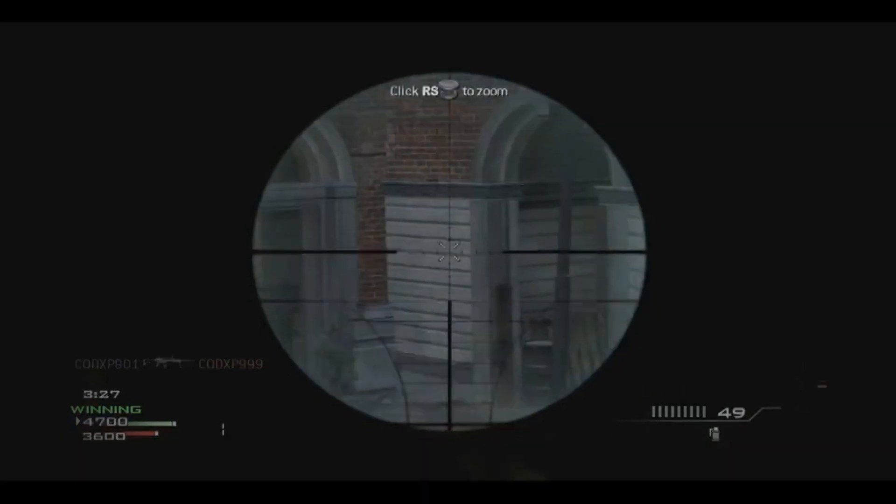I just want to quickly touch on this — as you'll know, quickscoping is back in MW3. We also see that the Barrett is back, and on the top of the screen it says 'push right stick to zoom,' which shows us that variable zoom sight is coming into MW3, an idea taken from Black Ops.